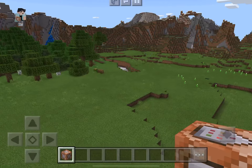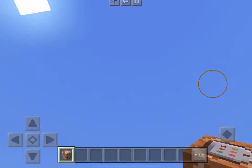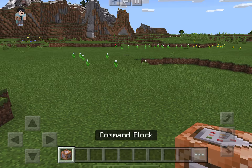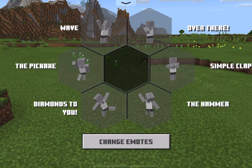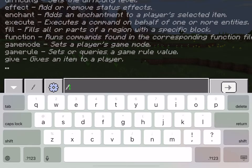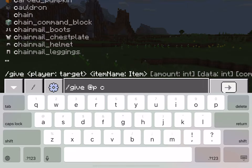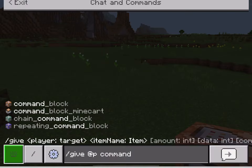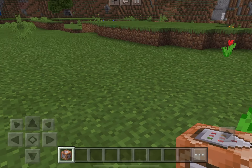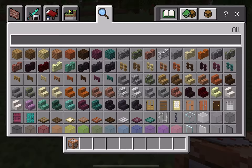Hey guys, what's up, it's Pizza here and today I'm going to be showing you something you can do with lightning bolts. For this you need one command block. If you don't know how to give yourself one, you have to slash give at P command underscore block. I can see it right there, but right now we already have our command block, so what we want to do is place it down.